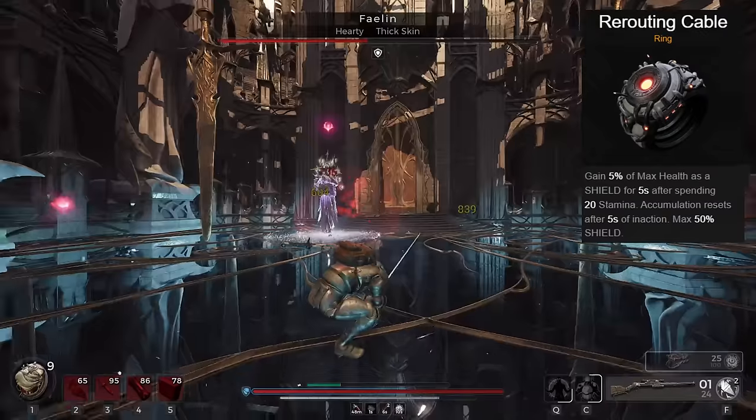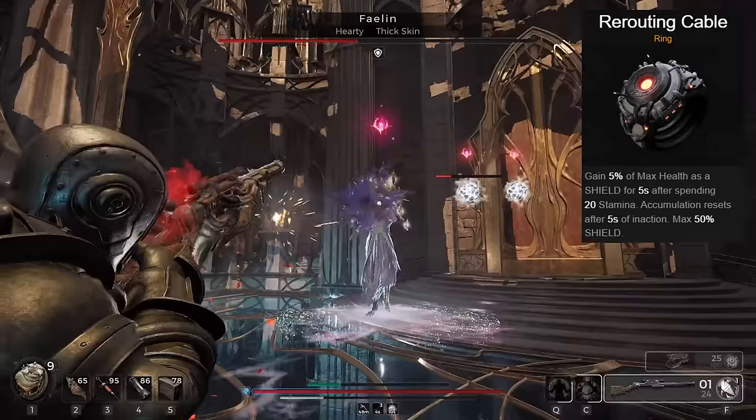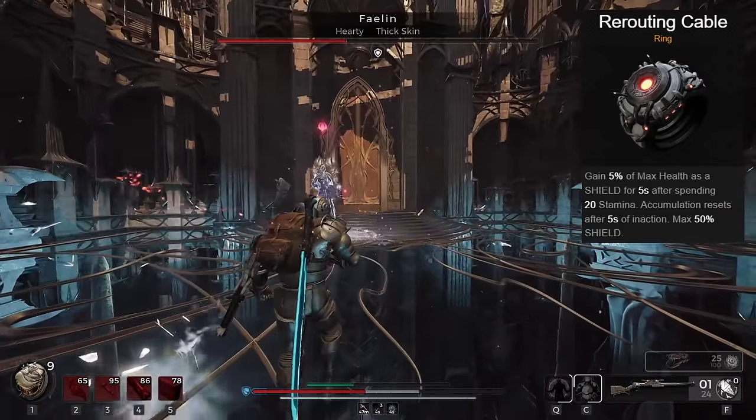Rerouting Cable grants you some shield when you use stamina. It's a low amount, but you can get up to 50% of your health. This item paired with our melee combat will grant you half health shield all the time, as we're going to be using stamina constantly to keep the buff active.